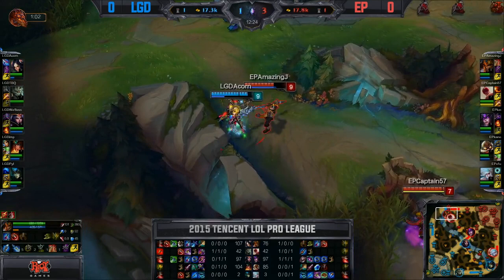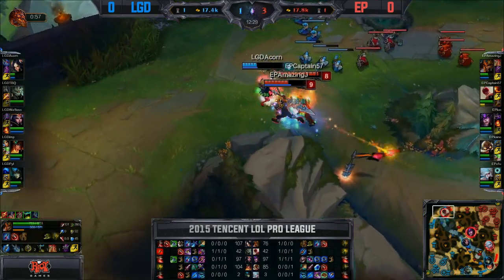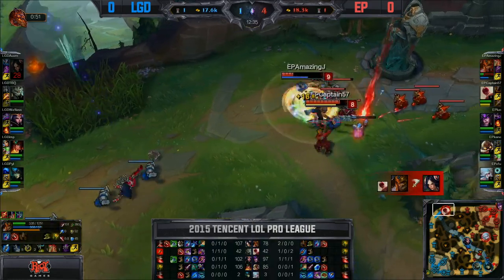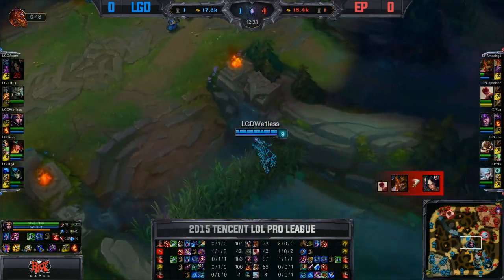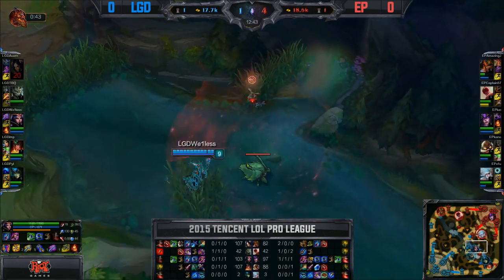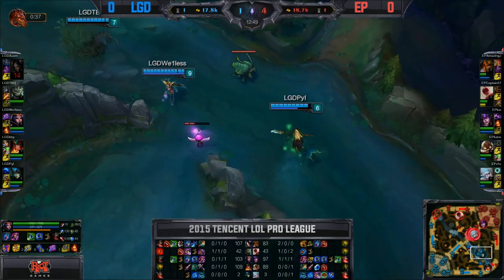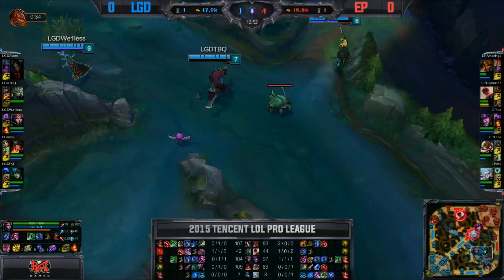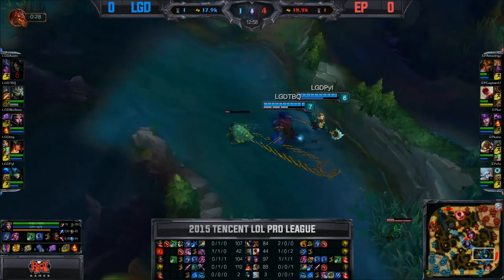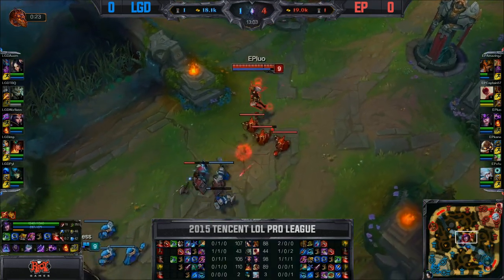AmazingJ does have those Ninja Tabi. Acorn using Transcendent Blades, but Captain57 here again. Acorn unable to get over that wall but didn't actually use his flash — just looks like he got stuck for a second. There's the Dragon's Rage kick and just sliced in the head. A little bit of a misplay from Captain57 — he had Safeguard available as well as Smite, so needed to use one before throwing out his Resonating Strike, because that nearly cost him AmazingJ's life. In the end they do pick up Acorn — AmazingJ now 2-0-0, making up for the CS disadvantage with kills, still rolling in this top lane, and that's who they need to get going if they're going to win.